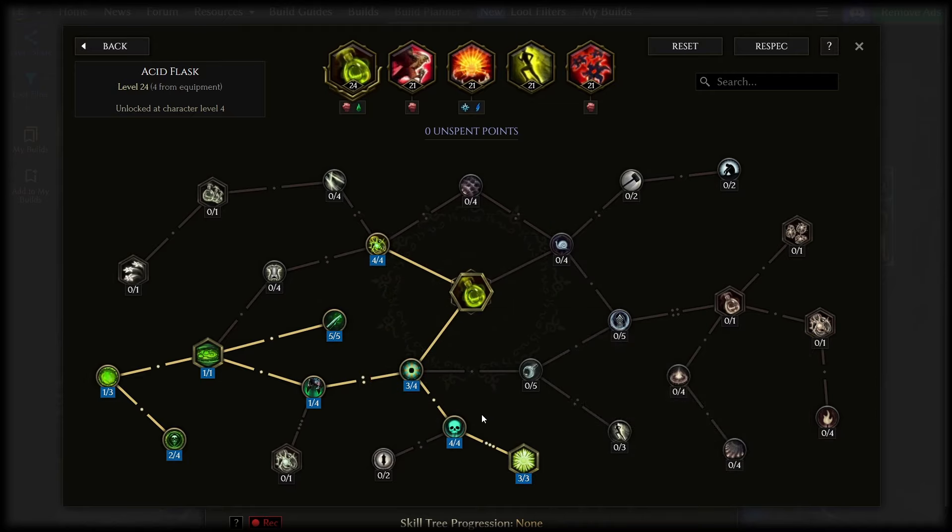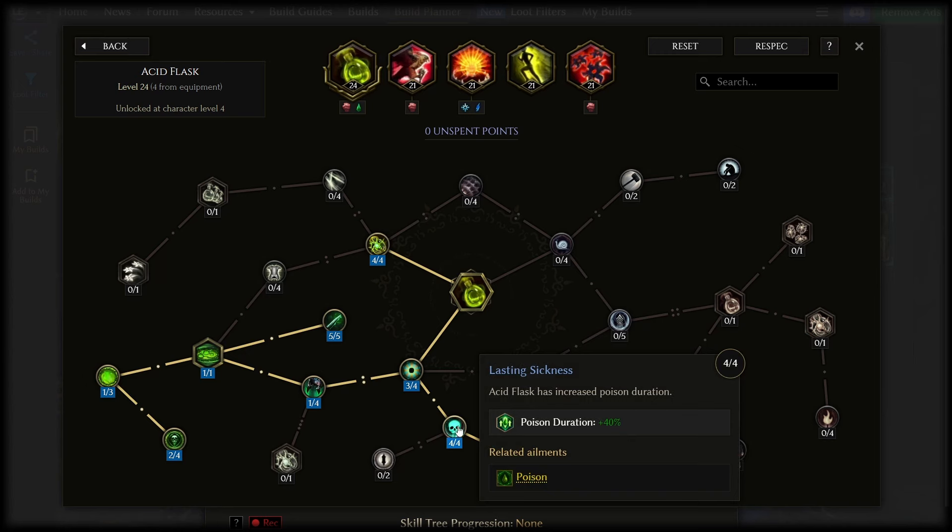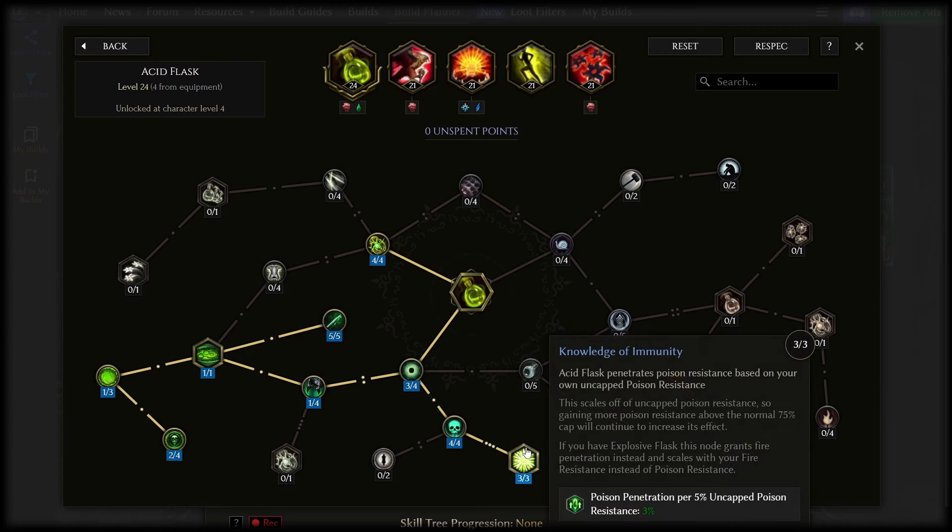Big late game damage scaling comes from maxing out poison duration here and knowledge of immunity — this last one is crucial. Every 5% poison resistance we get gives 3% poison resistance penetration on enemies with acid flask's poisons. It's actually possible to get a few hundred percent more damage effectively from this node alone, and as your gear gets better you'll keep ramping further. I have about 400% poison resistance, which is around 240% penetration. Just insane.